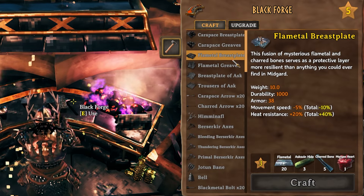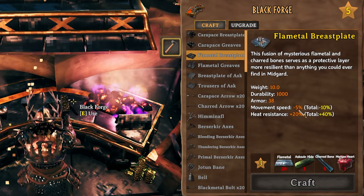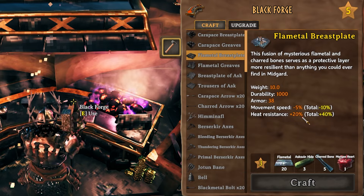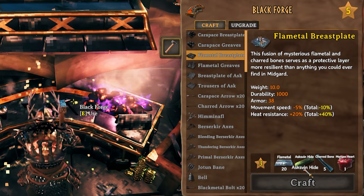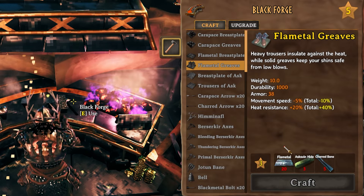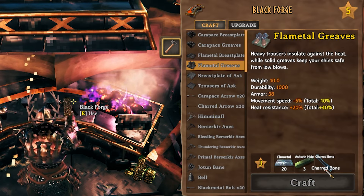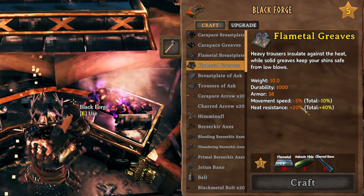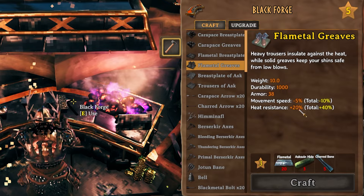We also have the flametal breastplate, which gives a decent amount of armor. It does reduce your movement speed by five percent but gives you heat resistance with plus 20 percent heat resistance, which is awesome. It requires a level three bench and 20 flametal, three askvin hide, five charred bone, and one morgan heart to craft it. The greaves will run you 20 flametal, three askvin hides, and five charred bone, giving 38 armor, minus 5% movement speed, and another 20 percent heat resistance.